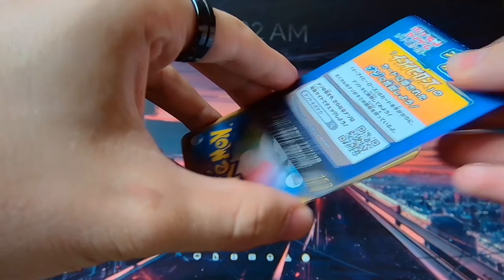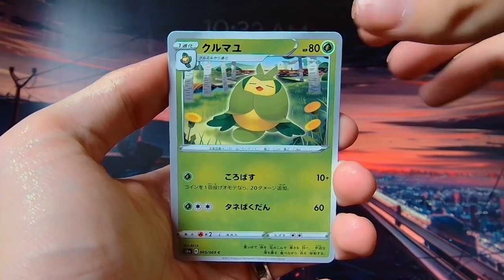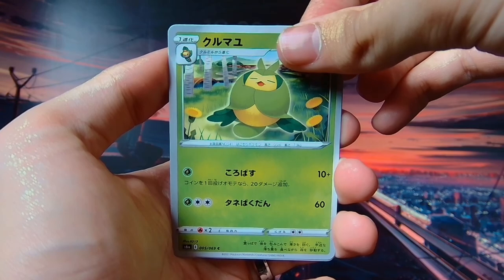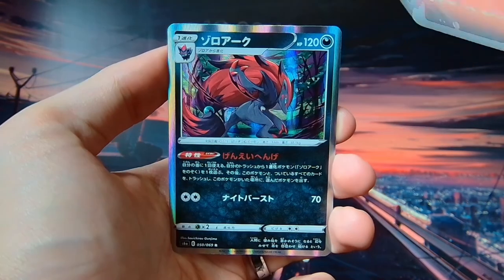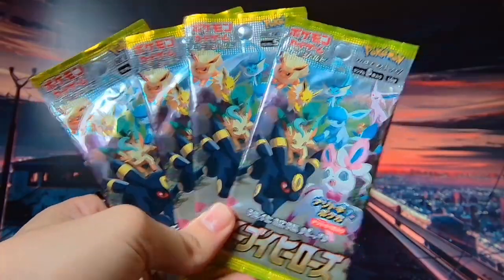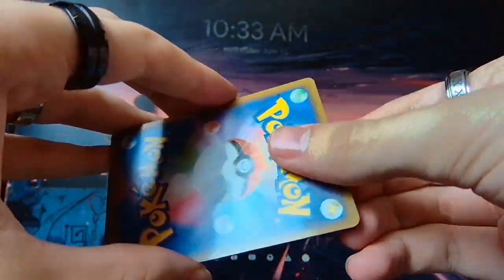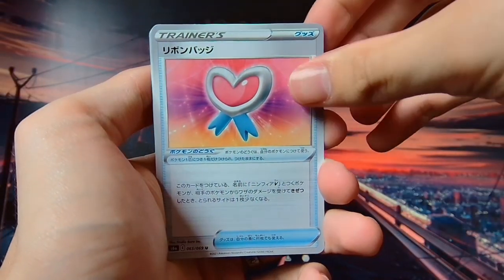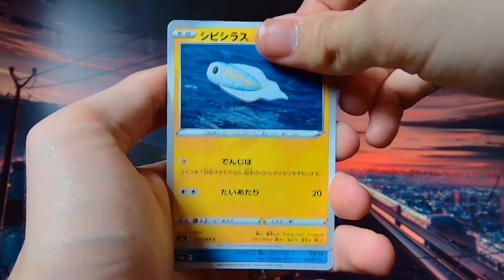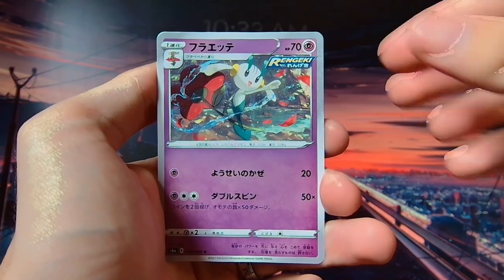Next pack - what do we get? One to the front. We have a Persian, an Indeedee, a weird caterpillar thing, Slugma again, and on the end another hollow Zoroark. Four packs left to go - will we get another Secret Rare? It's possible, I really hope we do - it'll be so cool. We have a Heart Medal, a Temple item I think, a Feebas, a flower, and an Onion item card. Another flower too.